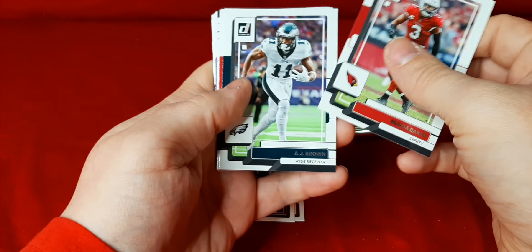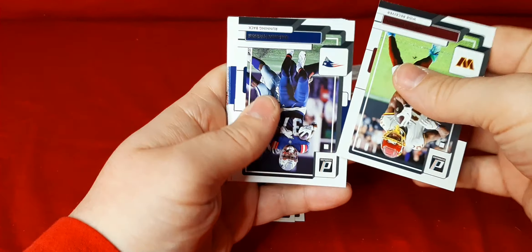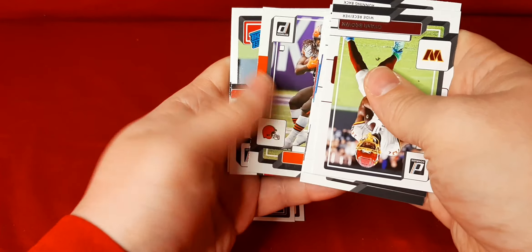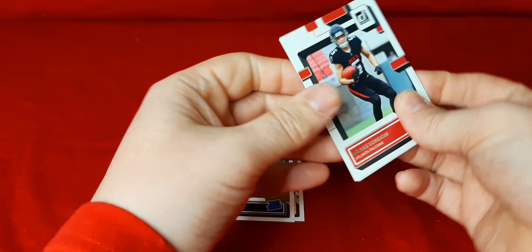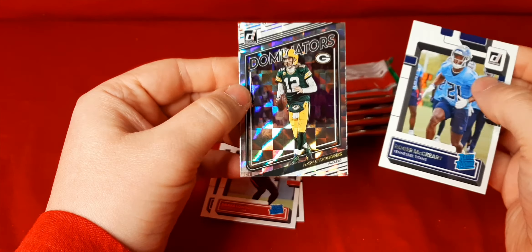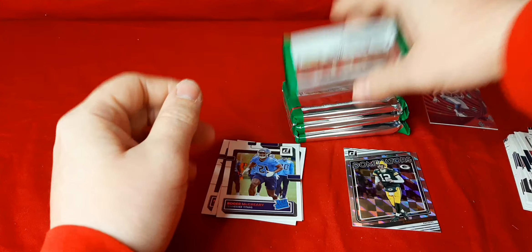Start off with more base: Buda Baker, A.J. Brown, Eli Mitchell, Buda Baker again in the same pack — De'Ami Brown, Damian Harris, Galladay, Singletary, Hubbard, Austin Eckler, Godwin, Kareem Hunt. Our first Rated Rookie of this pack — one of the top receivers: Drake London. We have Roger McCreary on the Rated Rookie. And we have a Dominators of Aaron Rodgers. Don't know if he's going to be with the Packers this year or not — not looking like it — but I'll take it either way. I'll put this aside for myself.